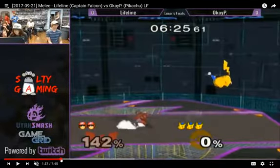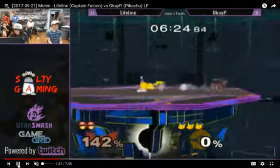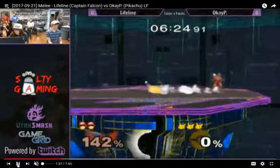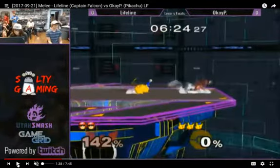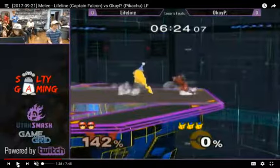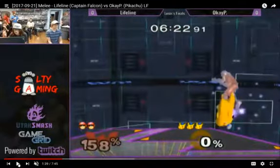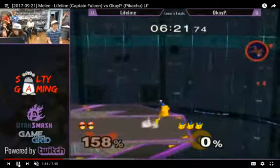I wonder if that was a shield stop. You see him dashing around and he gets this quick turnaround. I don't know if it was a shield stop or a pivot, but out of dash dance he gets this really good turnaround up air. Then he can turn it into a down air and send the Captain Falcon off stage.